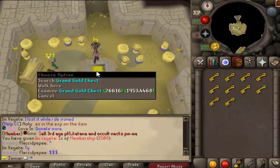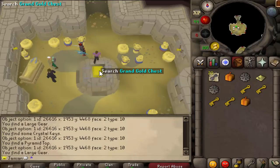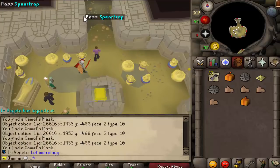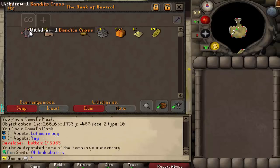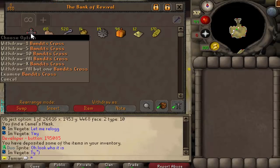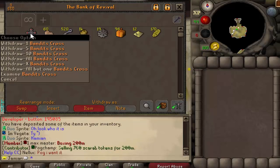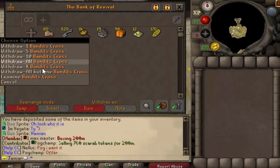All right, so we got the final 10 loots. I don't think we actually got the pet — we did not get the pet. The pet and the cross I believe are around one in a thousand, but I'm not sure exactly. We did get the bandits cross though. The bandits cross, if you're not familiar with it, gives infinite teleports to bandits, although it has the catch of having a one in six or eight chance of destroying when you use it.